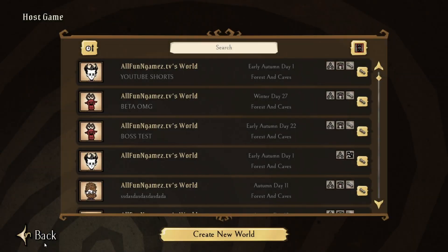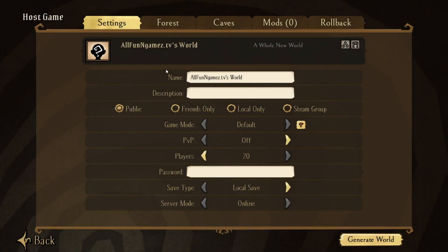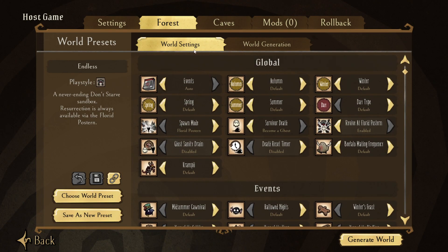You can turn it to completely none, but how do you get there in the first place? Just like you've seen in my other videos: post your server, create a world, click on whatever the heck you want, scroll down on the forest tab under world settings, and go to beefalo mating frequency — and of course you can turn it to none.